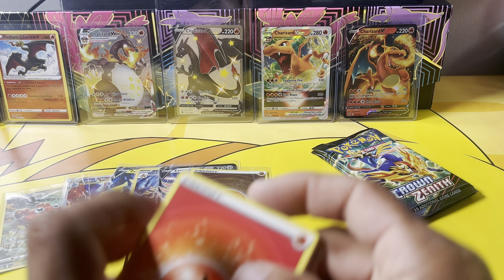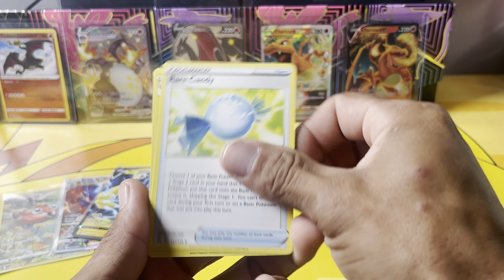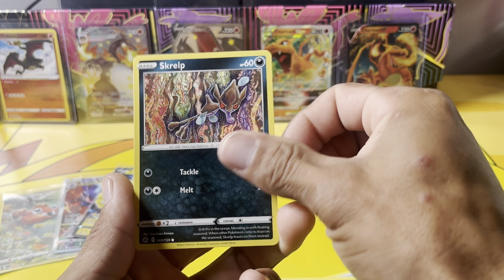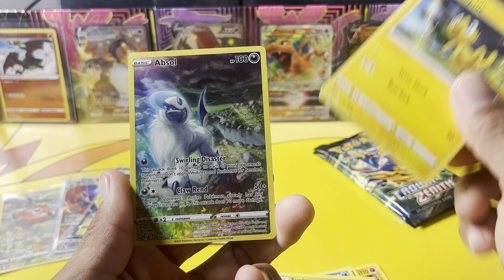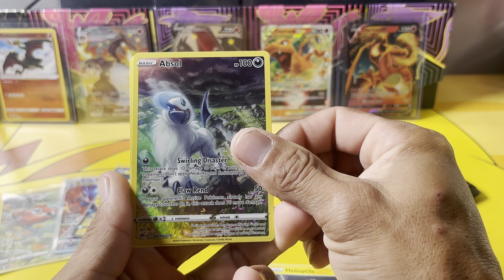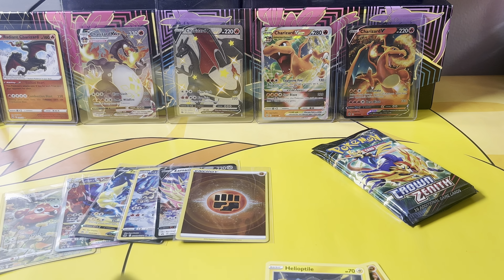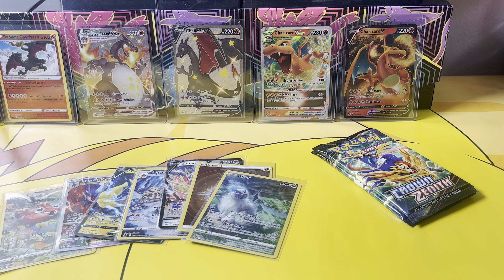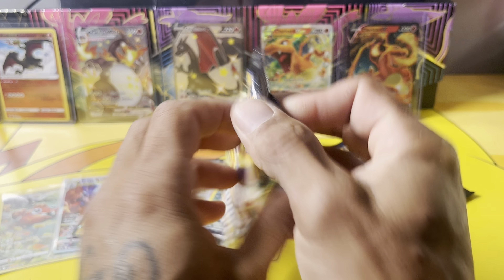Pack seven — all golds look the same. Fire Energy, Graveler, Luxio, Grubbin, Sunkern, Absol from the Galarian Gallery, and a Yanmega — not holo. Two more packs to go, two more chances for a gold, for the Mewtwo. We'd love to pull one of those two cards.